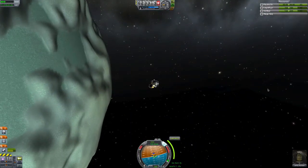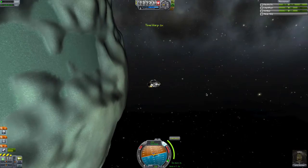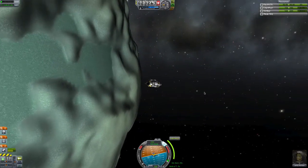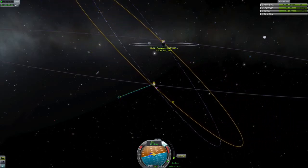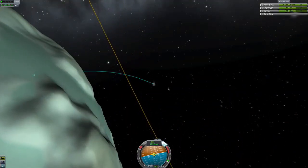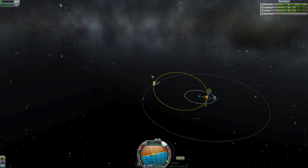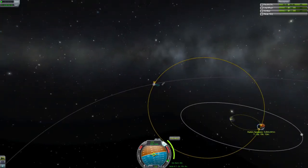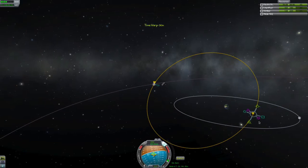This is a ten-second burn, so it doesn't take much to get away. Let's turn in five seconds. Once we're here, what we'll do is just burn retro. Burn retro till we hit the planet. I don't need this maneuver node. I'll just put a maneuver node there so I can see when I'm at periapsis.